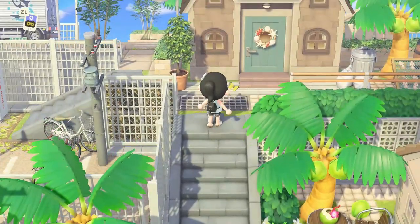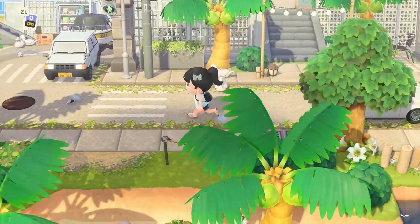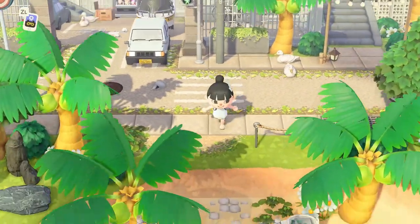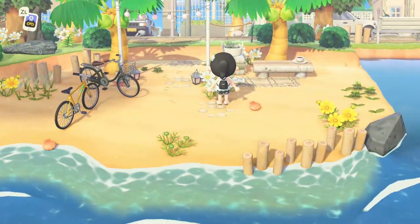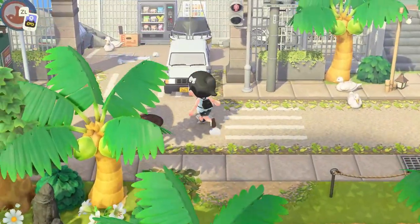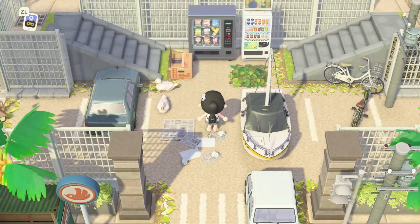My vision for this island was to use a lot of natural areas and blend it out with city core. I've had a lot of people asking for ideas around this, but I avoided it for a long time because I didn't even know how to do it. I finally decided to tackle the idea of having both natural areas on a city island, and this island is the result of it.